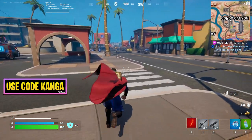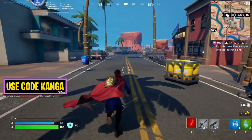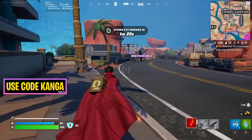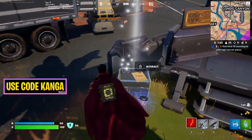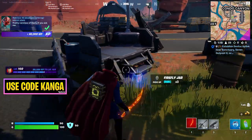I believe over in this direction you should be able to find one more of these. It wouldn't make much sense for them to only put two of them. You can see all the way down here towards the bridge, there's going to be another one — just around here somewhere. Yeah, you can see right here. So this is going to be the third and final IO envelope. You can see that is now complete.